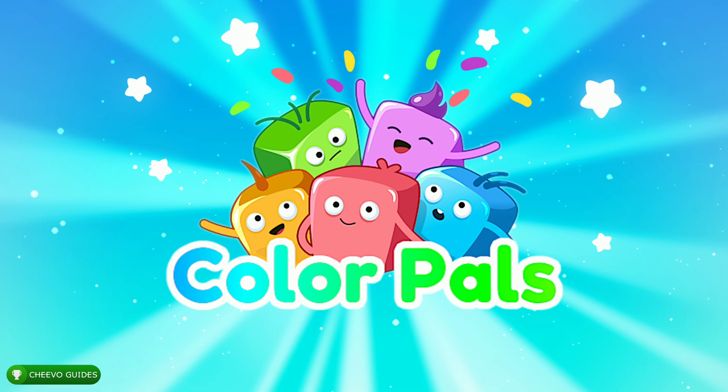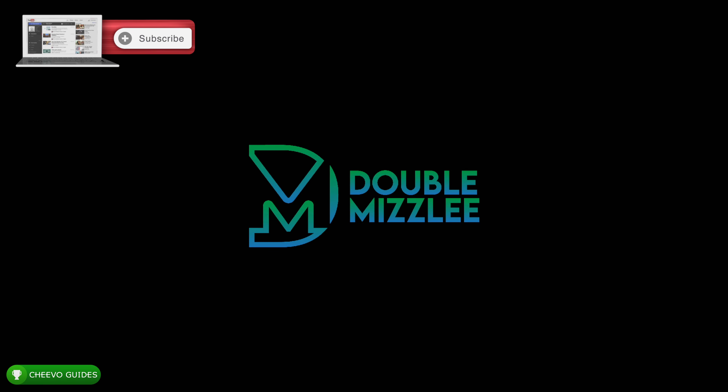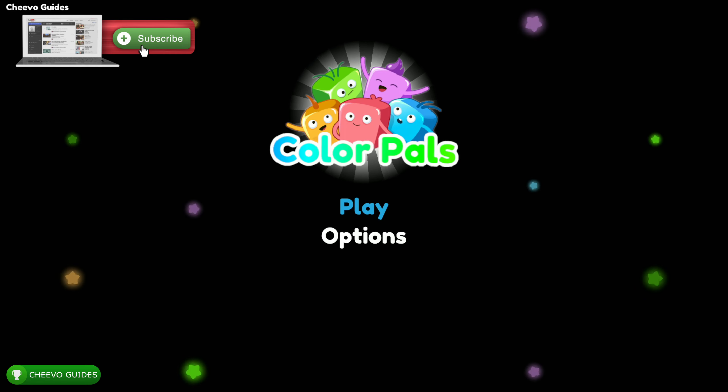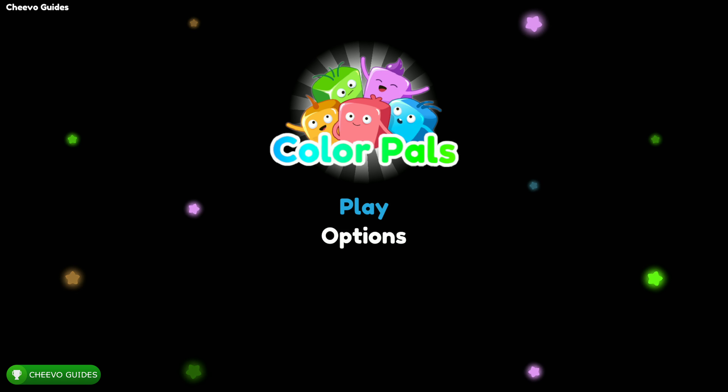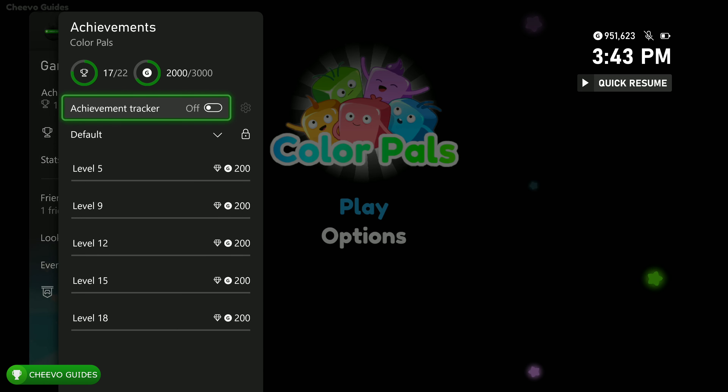What up guys, this is Chivo Guides back here again with another achievement guide. Today we're going to be focusing on the 3,000 gamer score update for Color Pals. This game is published by East Asia Soft and it was developed by Double Misly. This update released on July 1st and it added five new achievements, each worth 200 gamer score.